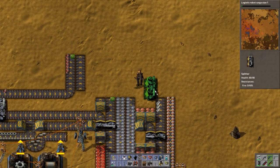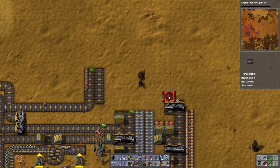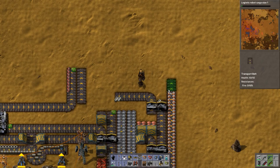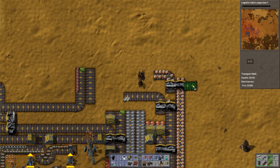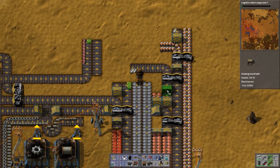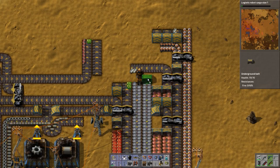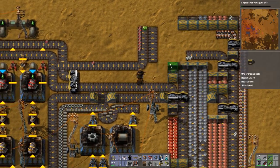Steel gets split. And we'll just do this for now. Let's just do this. And then the batteries get split. Steel goes under. Copper goes under, copper goes under. Nice. And go all the way. Iron.